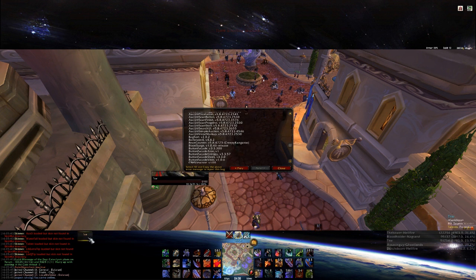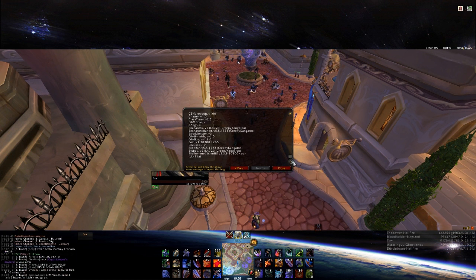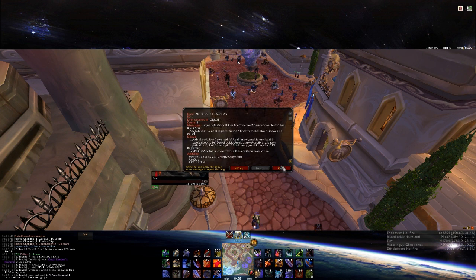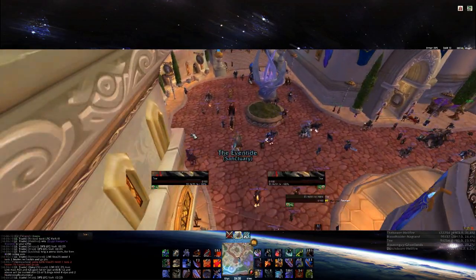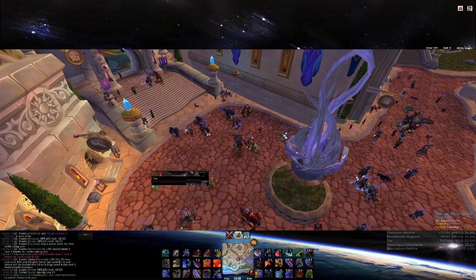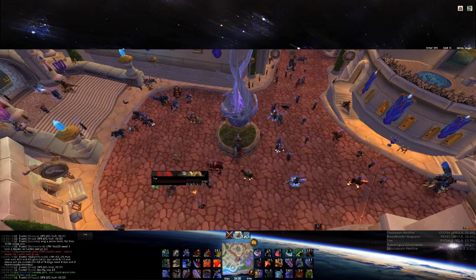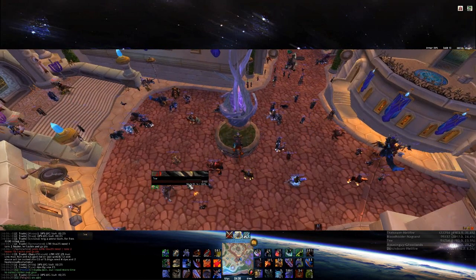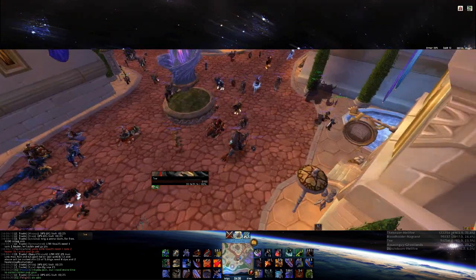You do get an error message when you first log on. This is because I'm using an outdated version of Grid. You don't get any other errors other than this, so it's a small price to pay to have a really nice Grid configuration. There are addons you can get which filter out certain UI errors, but I've not got any. Feel free to update Grid, but bear in mind that you'll have to configure it yourself instead of having the configuration that I used.